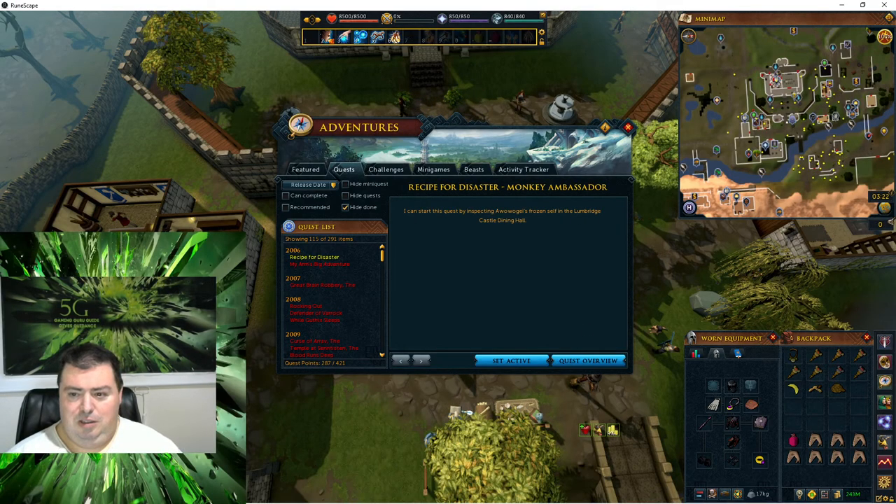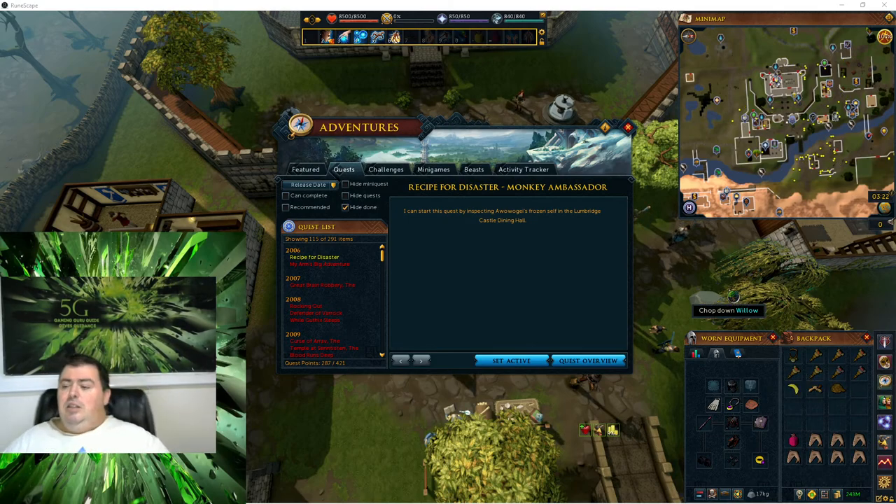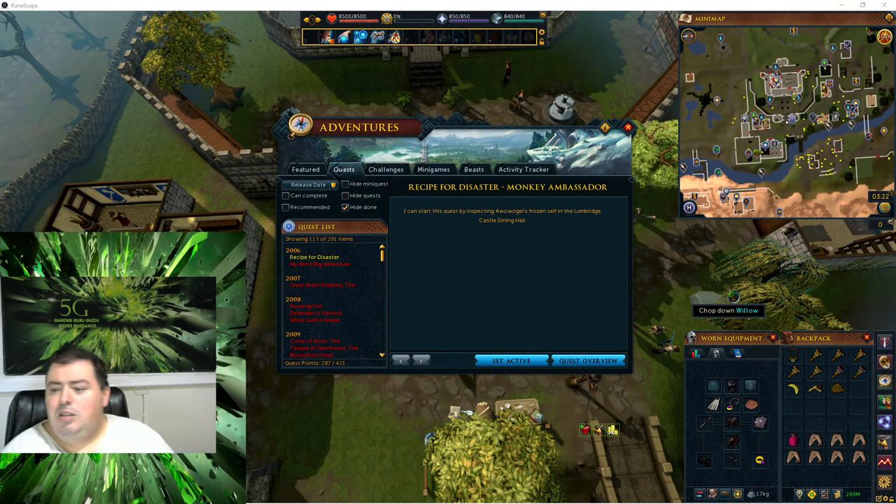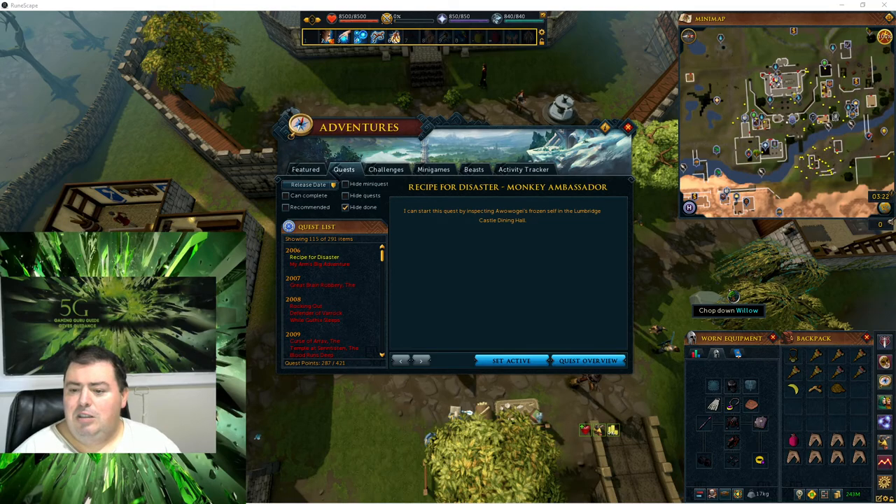This one will be on the monthly ambassador, King Awaoge. I can start this quest by inspecting Awaoge's photos of the Longbush Castle Dining Hall. For this one you need the monthly free area. For monthly madness, you will need a variety of monthly goodies. You can bring different monthly ruins and blend goodies - the same as in the monthly madness quest but with different types. You need one of the gorilla cookies, one of the ninja monthly cookies, and one of the zombie monthly cookies.